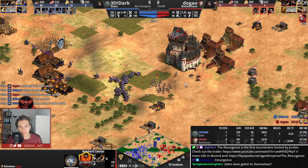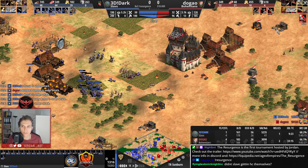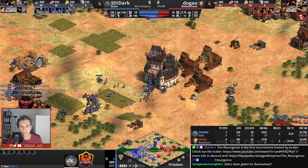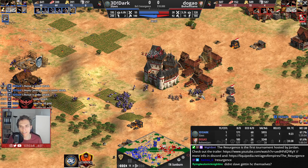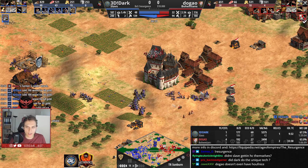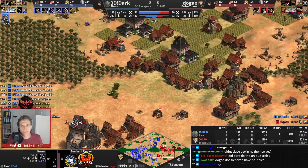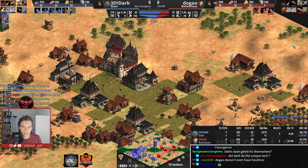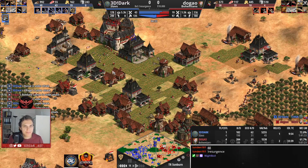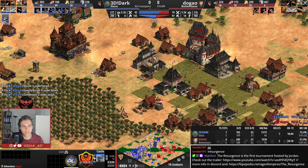This Bombard Cannon is not going to go down — Dark has not paid attention there. Elite skirmishers coming in for Dugao as well. Dugao just doesn't have the economy to sustain everything. We have Dark at 180 population against 112 for Dugao. This seems like a GG moment. On the north side, Dugao is about to lose the castle, and on the south side, that castle is going to be pushed as well. Dugao only has 19 army — he's really struggling to get out the numbers on the field.